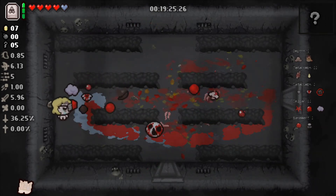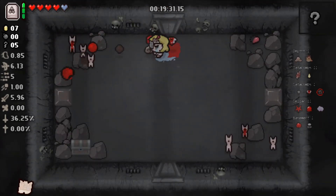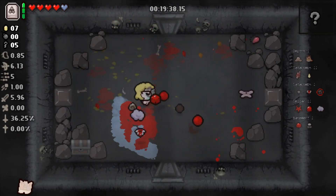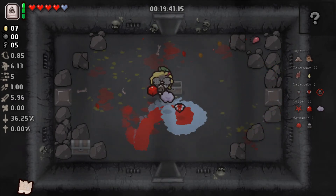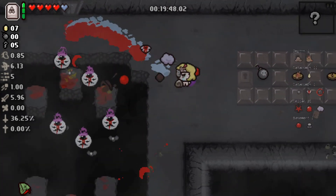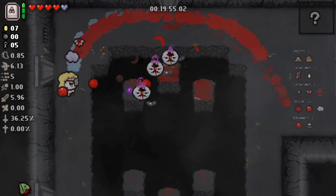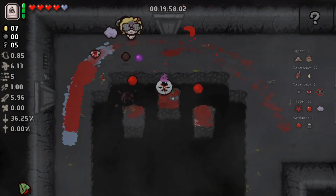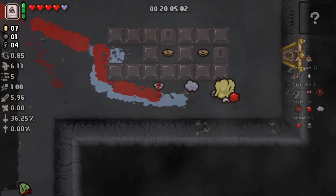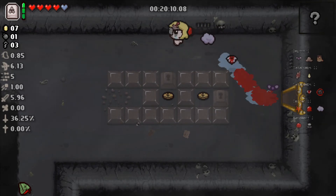I didn't have the mod on the very first episode — actually the second episode — of the series, because apparently it actually blocks unlocking certain things. I had to fight Mom twice with Isaac just to get the unlock because it blocked it for some reason. We'll take Fish Head, which sometimes makes blue flies. Hopefully we'll get two more Guppy items. Obsessed Fan is useless.